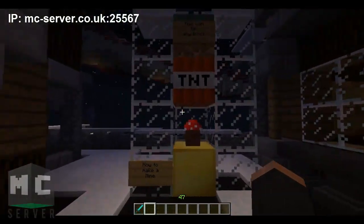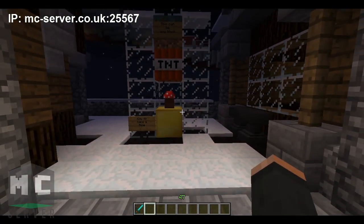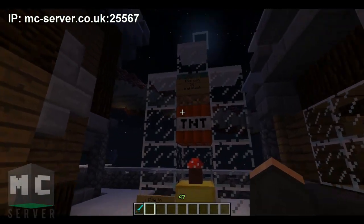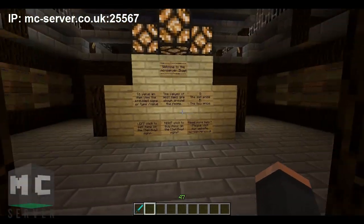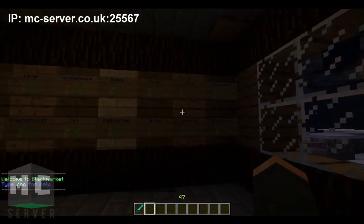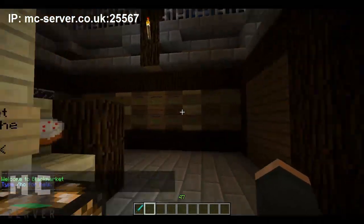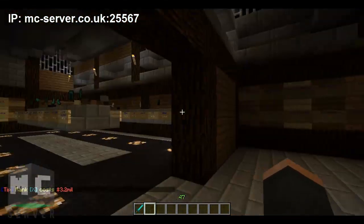Okay, so this is outside the shop to start with. There is a mine plugin, and there is a previous video — which will be in the description below — on how to make this and how effective they actually are. Welcome to the MC server shop. This is our dynamic economy, so we have all the prices here, and also over here we have cake — cake tax, yay.